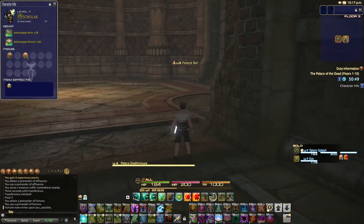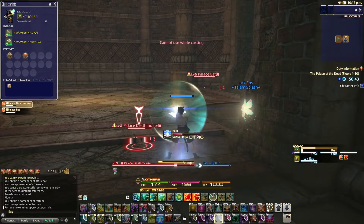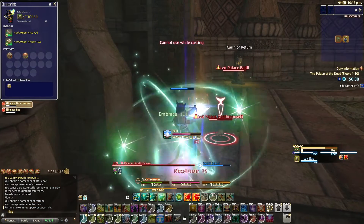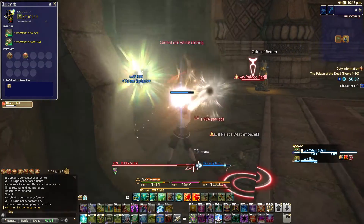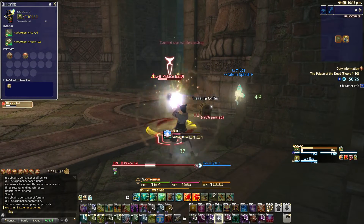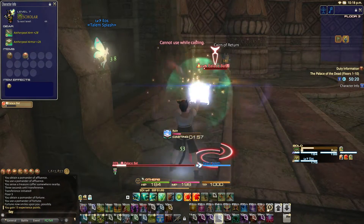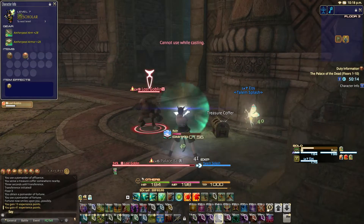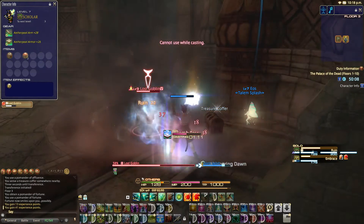We're on floor three now, so we're actually making pretty good time. Another thing you want to watch out for when you're in here is that the time you're in here is limited — you only have an hour. When you're on this first floor tier, it's actually not that hard to finish this in maybe 20 minutes or so. But by the time you get to floors 40 to 50, you're going to be using the entire hour just to get through here. So you actually have to hurry and make some sacrifices and decide what's worth skipping and what's worth actually completing. It becomes a sort of time attack. And that's with four people.